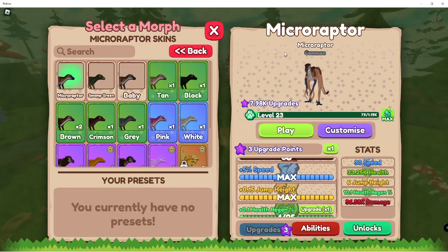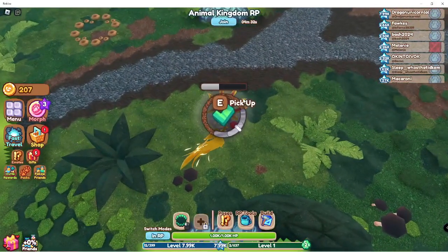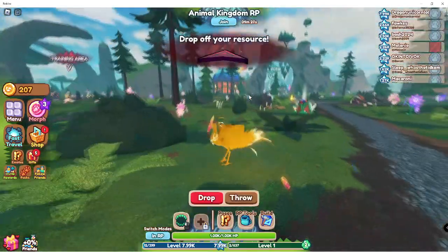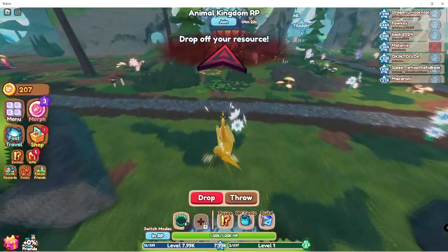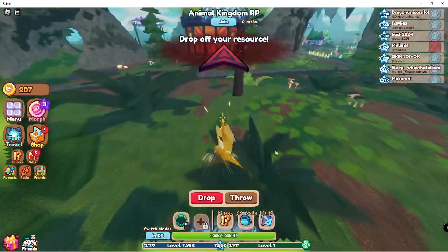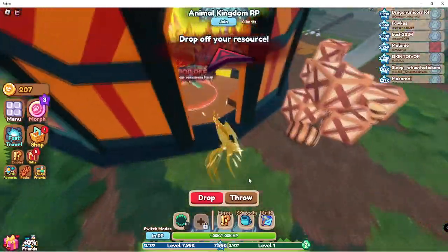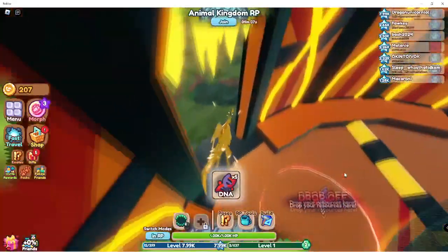On my micro-raptor I'm all the way upgraded for speed, so I might change into that. One, two, there you go. Eyeball, please. Feather — that's okay. I wish I could hold more than just one thing. But you gotta go back and forth. I bet this would be pretty easy in a private server because you can just drop the stuff and come back for it later. But I don't want to drop it and then just lose five DNA.